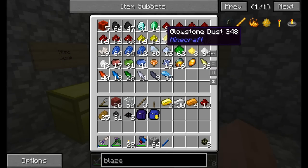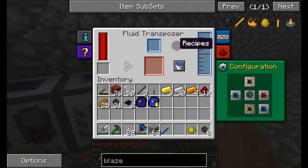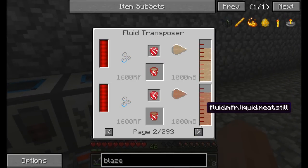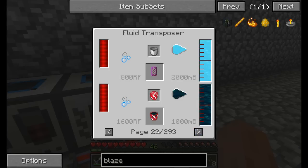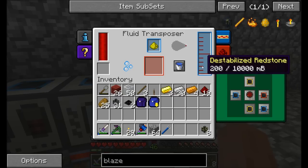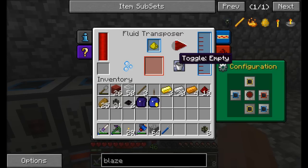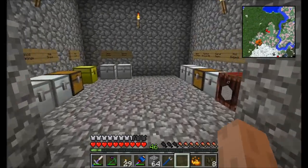Fluid transposers can be used for two things: injecting fluid into items, and filling all sorts of liquid options. If you look at the recipes, you can put pretty much anything into buckets — mossy cobblestone, bricks, and other nifty gadgets. There are 293 pages of recipes. What we're going to inject today is destabilized redstone into our glowstone dust — blaze powder!